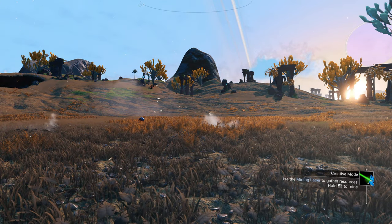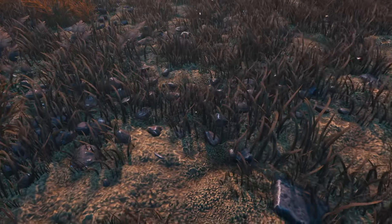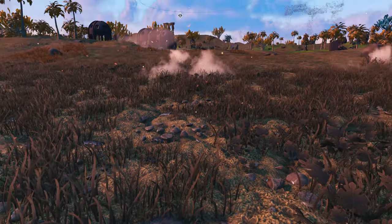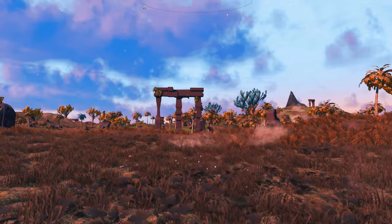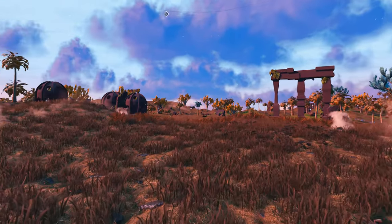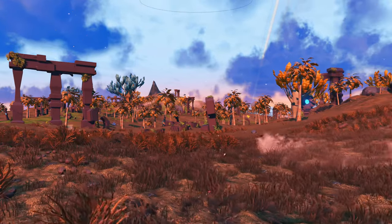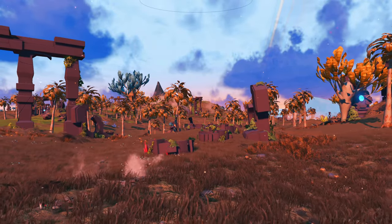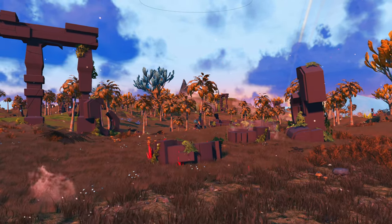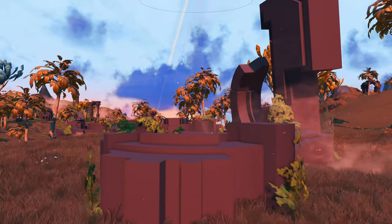Now let's move on to the next one. This biome is called Ruins — that's what it's called in the files. It's a lush type of planet that has lots of minerals and, as you can guess, a lot of ruins placed around the world. This is my favorite one — it gives me serious E3 trailer vibes, pre-release vibes. The kind of No Man's Sky that everybody wanted at release.